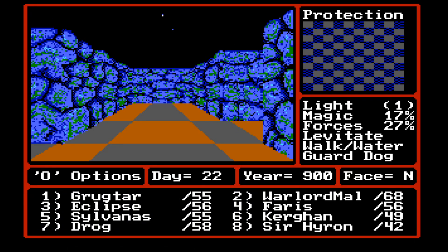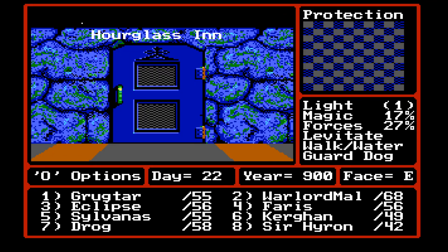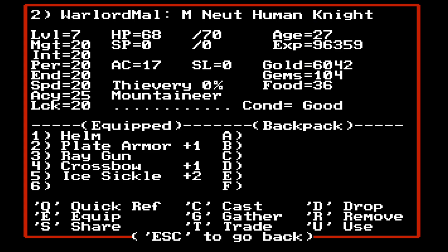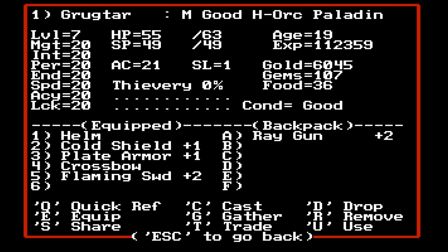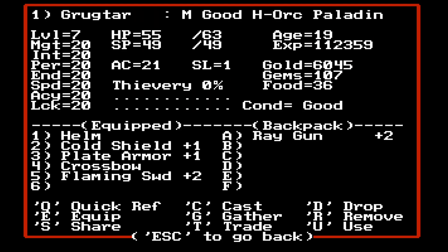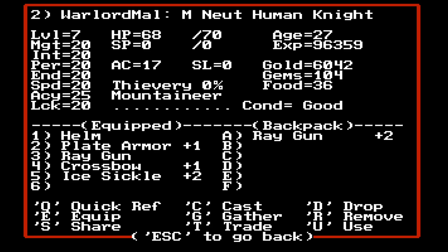Ray gun plus two — okay, that's actually worth going back to the inn and saving for, because I'll explain what that actually does. Right now I have the regular ray gun equipped to Warlord Mal — it increases accuracy plus five. The ray gun plus two would be accuracy plus seven. I almost think it's worth giving it still to Warlord Mal, just because he has the two-handed weapon, and when he hits, he's going to hit like a truck as long as he can hit.